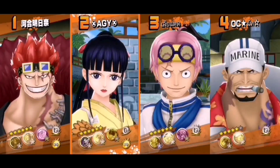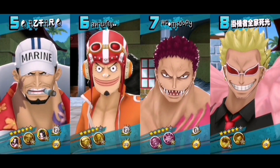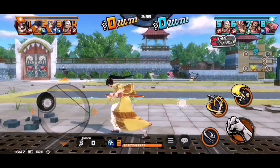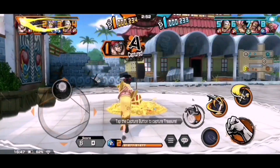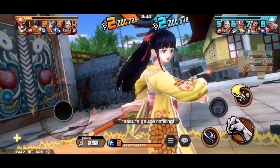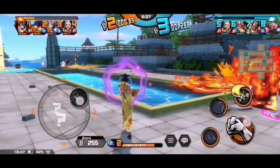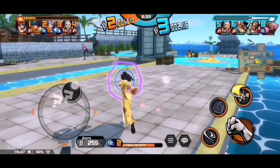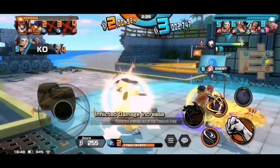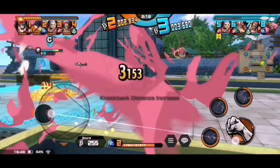On to our last match of the gameplay — we're back at Along Park. We have our friend from Akatsuki Alliance as our opponent and he's using Akainu. I'm capturing the B flag first. We have to face Akainu and Young Duffy — I got inflicted with the Confusion status effect by Young Duffy's Skill 1. It missed!